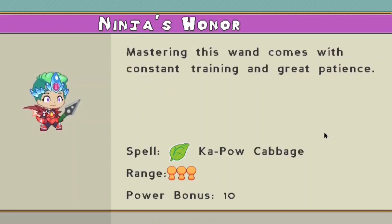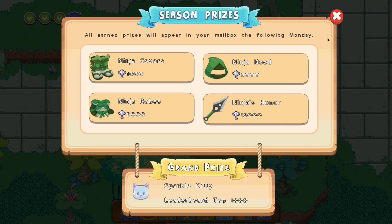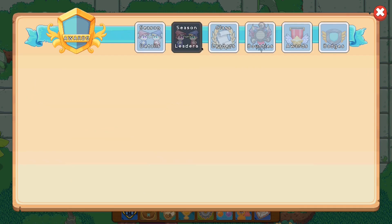And now the spell which the ninja wand can cast is Kapow Cabbage. It has a range of 30 people and it does a power bonus of 10. So that's a thing. And yeah, that's basically what came up in the arena season.